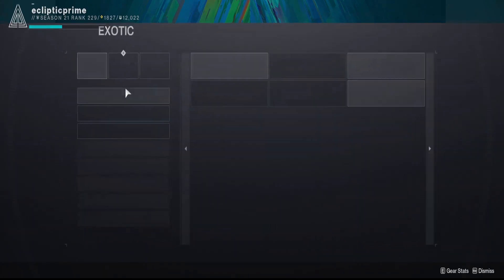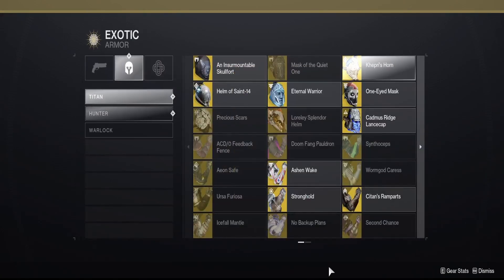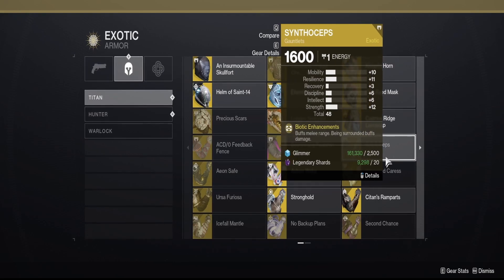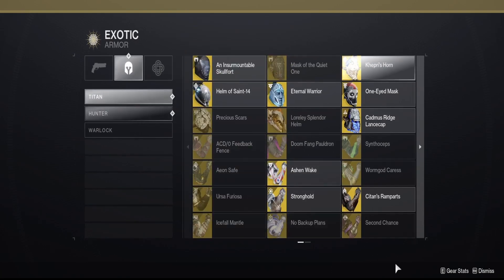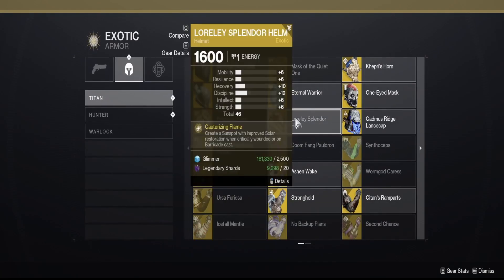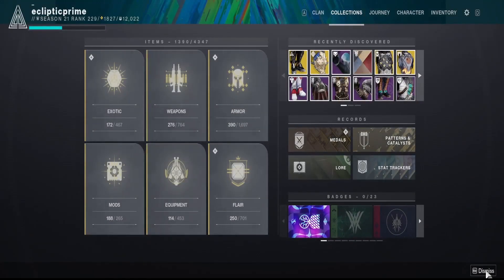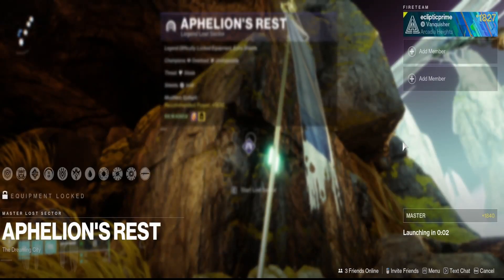There are also other Titan exotic options: Point Contact Cannon Brace is really good, Scythers Steps are solid right now. For void you can run No Backup Plans, and for solar you can run Loreley Splendor for healing. There are some bad exotics at the moment but also some really good ones. Let's get into the gameplay. I appreciate all the support — I gained another subscriber today. Comment below with any questions or recommendations, and thank you very much.